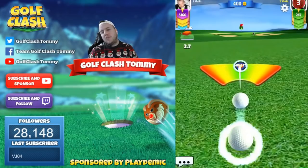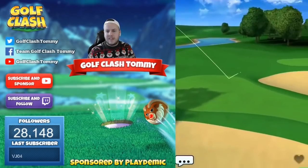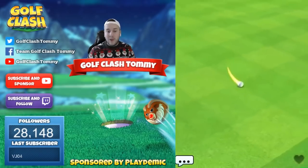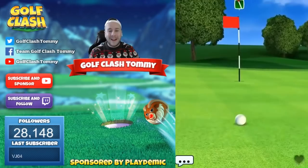Aim up so the second bounce is on the fringe — that's important so the ball can slow down. Now we're coming in way hot and way to the left as well, but this is a good opportunity to drop an eagle on as well.